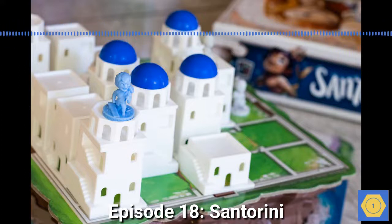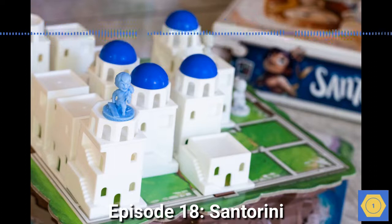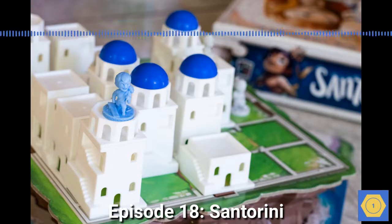You've probably seen pictures of Santorini. It's that Greek island with the whitewashed buildings topped by the bright blue domes looking out over the Aegean Sea. It's just ridiculously beautiful.